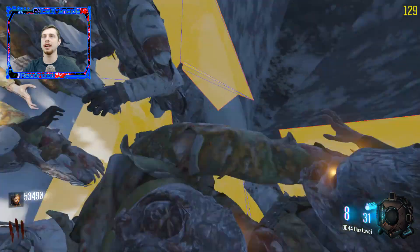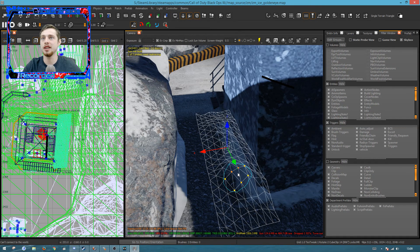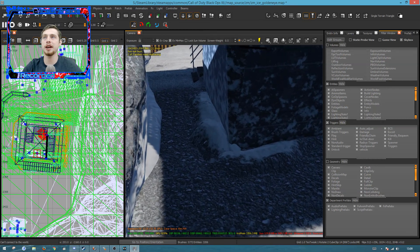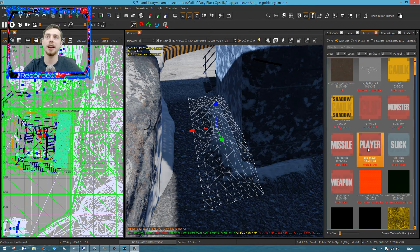All I need to do is make that patch in front of us non-colliding and that should fix the zombie pathing issue. We also need to fix that little hole there. So I've hopped into Radiant quickly — we've got this little pathway here that you just saw is all plugged up. What we're going to do is right-click and select non-colliding, which means players and zombies can just walk straight through it without any problem.